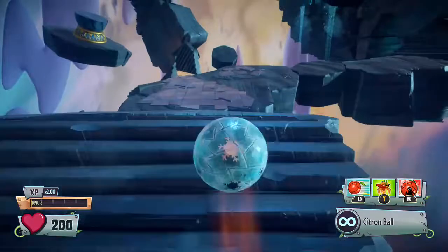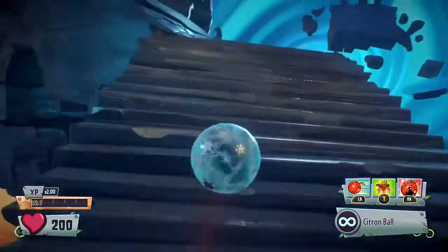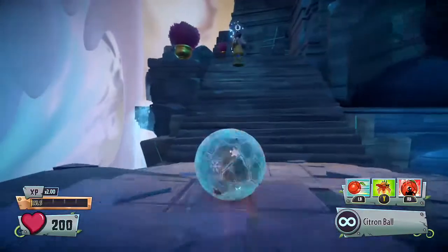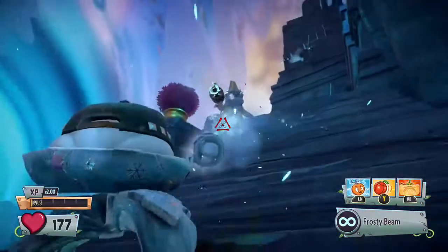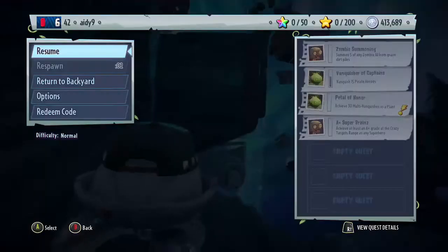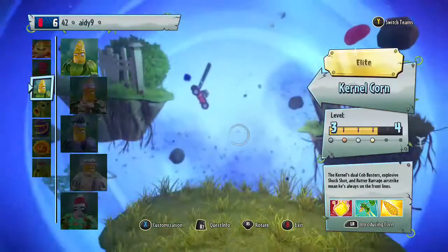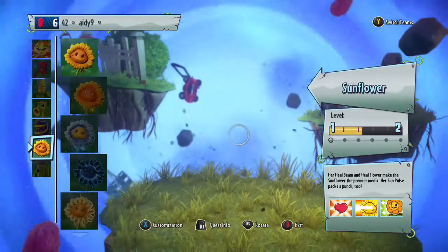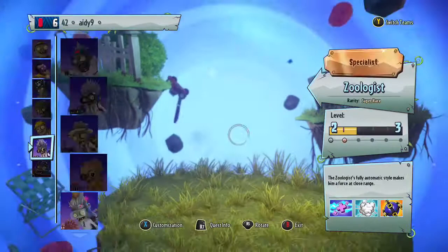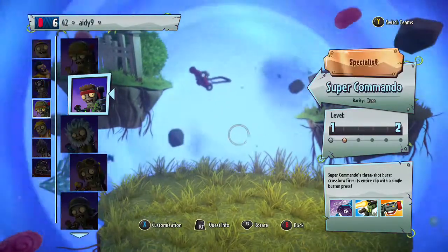One trial I haven't seen yet, or didn't look at online, is the green trial — I don't know exactly what that is. I have already played the red trial. I think I'm going to pick a different character. It has to be a somewhat fast-moving character — I'm going to play as the Foot Soldier in Super Commando.